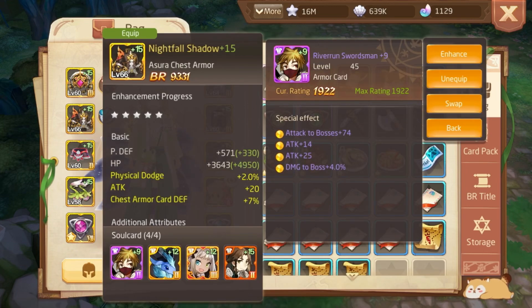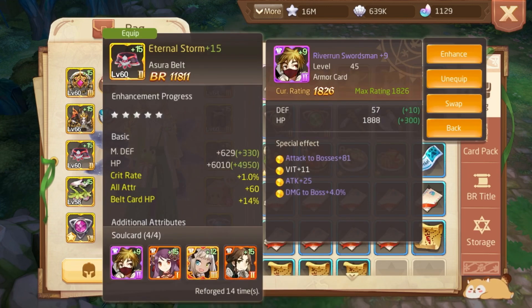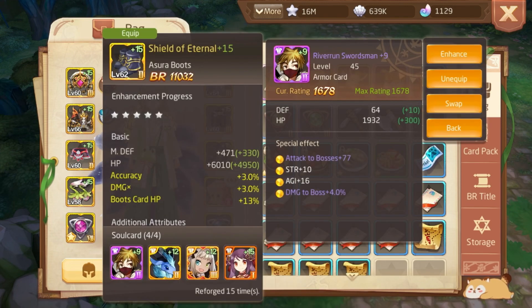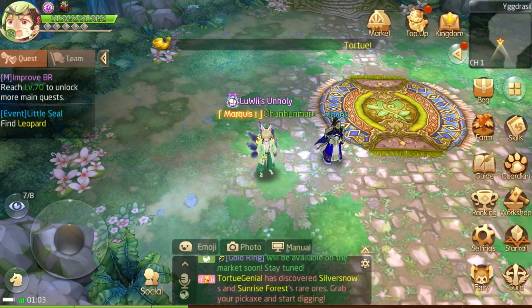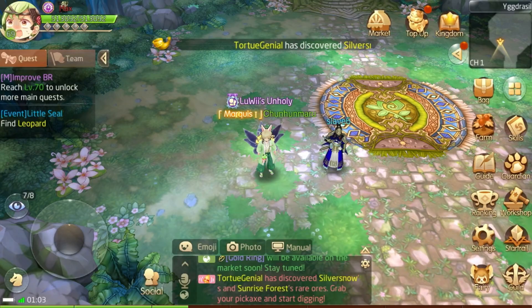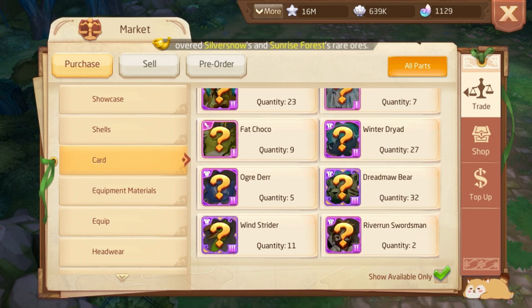First thing is this purple card which gives damage to boss and attack to boss attribute. This card is the best card for early game and you can see I am still using it even though I am about to become level 70. You should try to get four of them — in this way you will get 16% damage to boss. The easiest way to increase your damage is this card and you can get it for free from card realm. You can drop it from White Frost Maze or buy from the market with 300,000 shells. But don't forget you need the card with the percentage attribute.